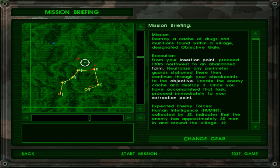So this is a curious map — pretty far off entry point, I would say. I guess this is an entry, though, I suppose. And our troops are quite far off too. Anyway, let's go ahead to the mission briefing. Destroy a cache of trucks and munitions found within a village designated objective KO. From your insertion point, proceed 130 meters northwest to an abandoned farm. Neutralize any perimeter guard stationed there, then continue through your checkpoints to the objective.